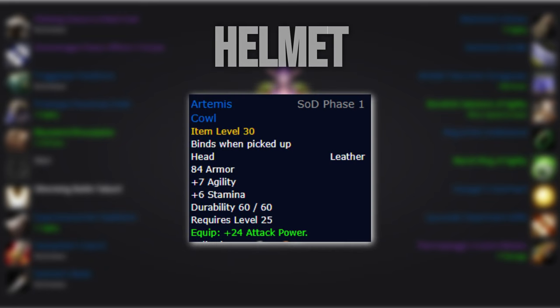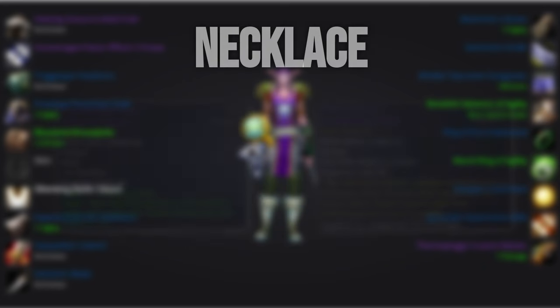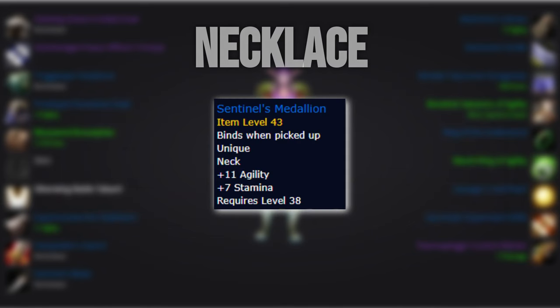Until then, you can run Artemis Cow from BFD, which is technically better than the crafting helmet if the on-use is on cooldown and you don't need the hit. For the neck, you'll want the epic neck from the Gnomer gun quests that is guaranteed dropped from the last boss. There'll be a lot of competition on this one during the start of the phase, but it'll be easier to get over time. Until then, we'll use the Warsong neck.